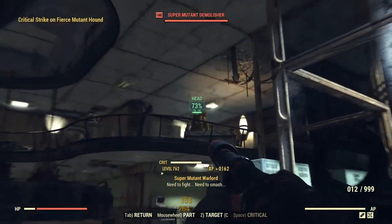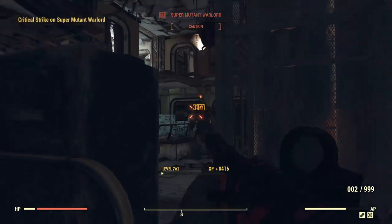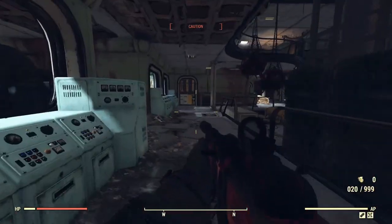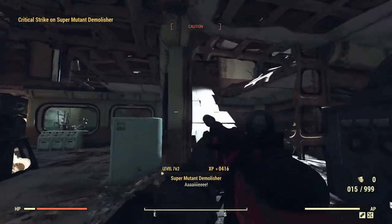For power armor, unfortunately Unyielding is not available, so the best option here is Overeaters — massive survivability and damage reduction with a full Overeaters set, and this will come in handy in another situation I'll get into later. Second star has the same recommendations as regular armor. And for third star, go for weight reduction again, like your weapon weights reduced.